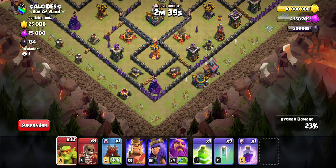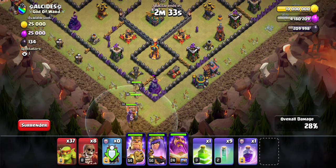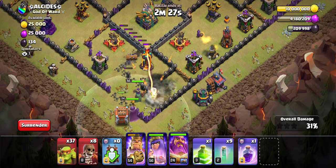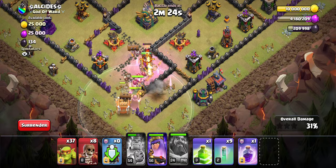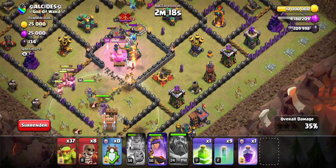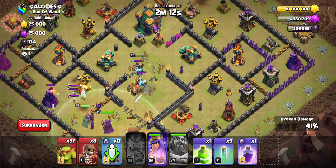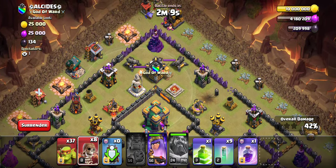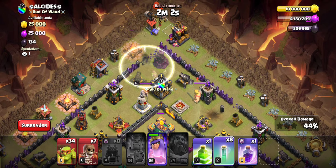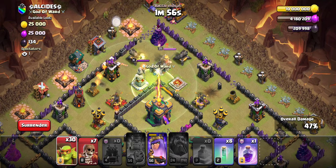I just wanted to show pretty much the height of what you can do. So I'm gonna drop my heroes here, opposite side, and drop the Log Launcher behind. Mostly because what I'm trying to do is get as much percent as I can from non-loot-bearing structures, to make it easier on my Sneaky Goblins — so I don't have to get all the loot. But of course, if I get all the loot, which I will because this is an easier base, it makes it so I'll just get more percent in the end.